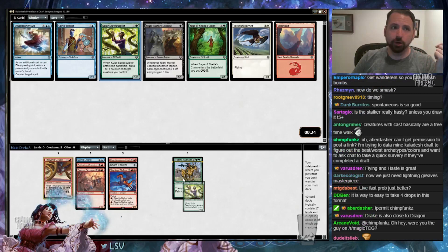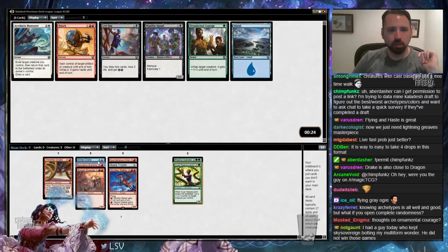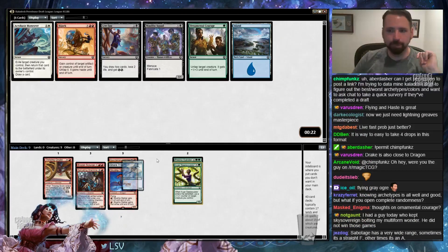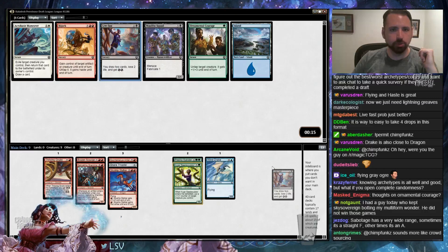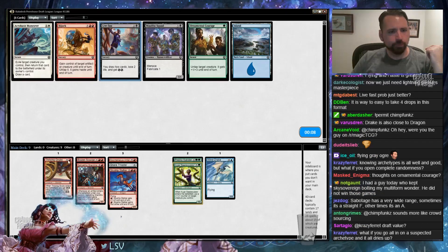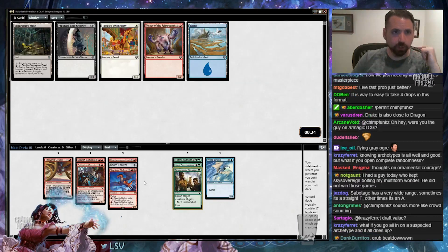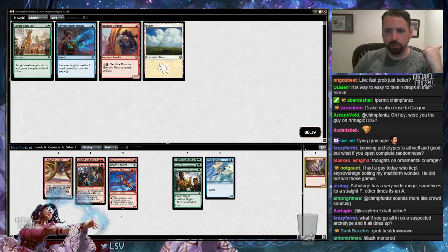That is a late Seed Sculptor. I don't like Kirovendor or Disappearing Act. Late Seed Sculptor, late Live Fast, and a Malship Squad — and an Acrobatic Maneuver. These are all fine cards. I don't like Hijack very much. I'm going to take Live Fast over Malship Squad because I have so many 4-drops already. I guess there's Ornamental Courage — maybe this is just the deck that wants it. I'll just take Ornamental Courage. So I'll take Terror of the Fairgrounds over Procata Club's security.